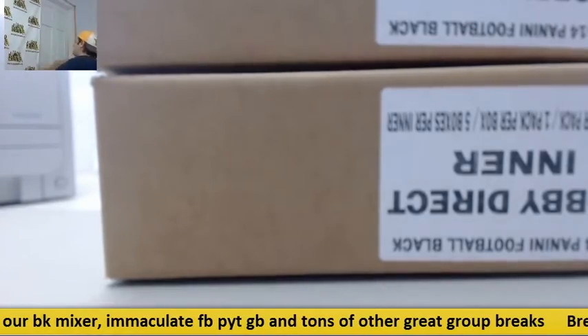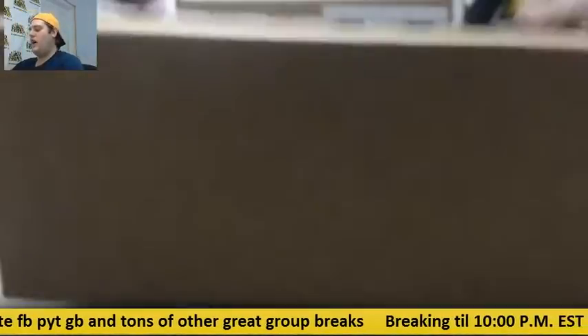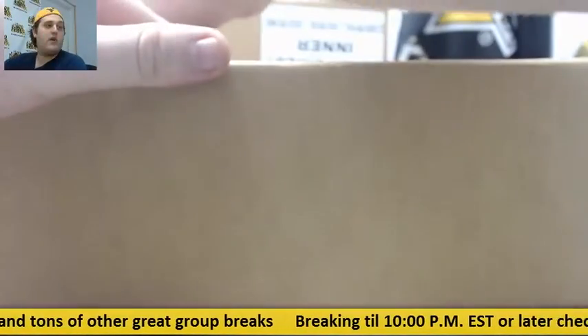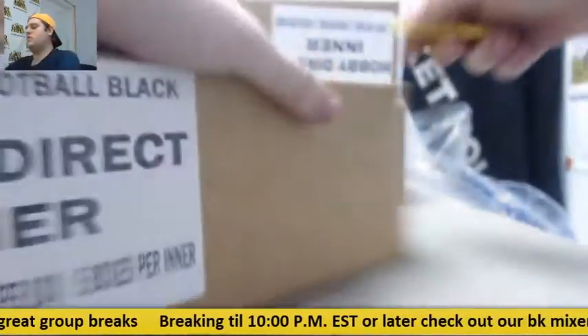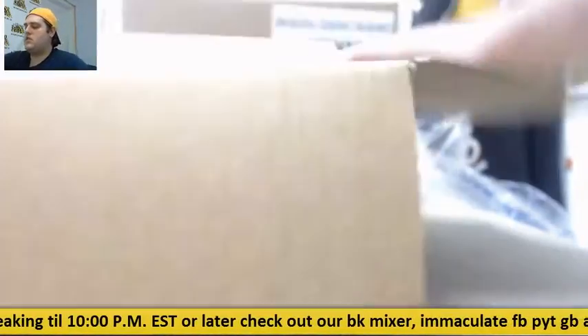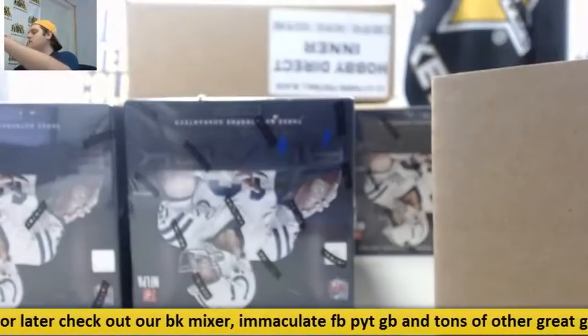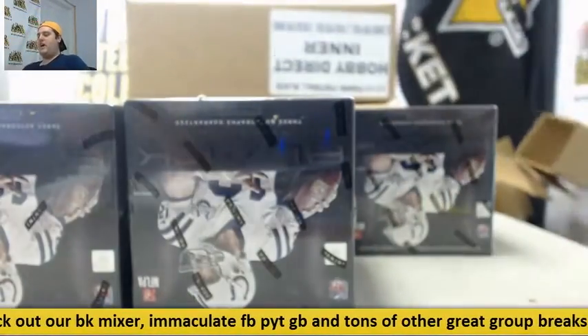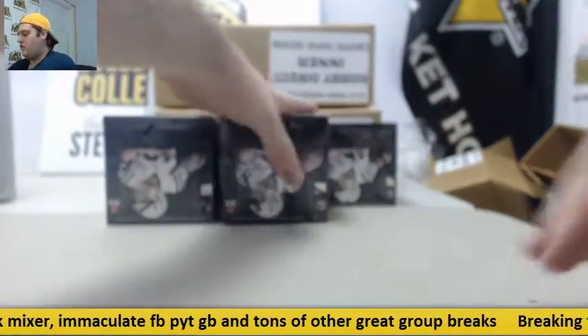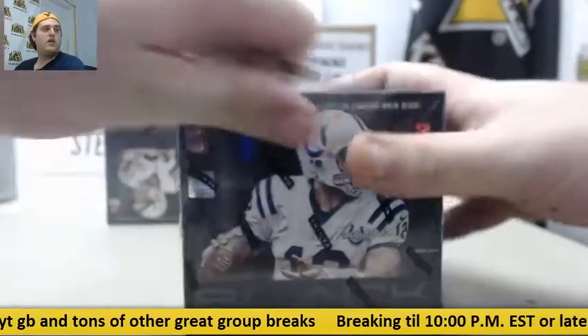Here are all three mini cases, five boxes in each. Good luck everybody. We'll randomize the Ohio State 16 by 20 at the end. Tons of great breaks coming up tonight — UFC Top of the Class four-box random weight class group break, Immaculate Football, a 20-box basketball mixer. Tons of fun stuff going on tonight.